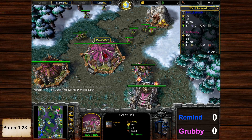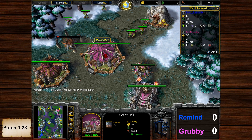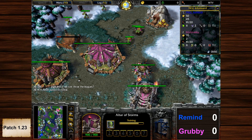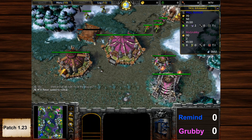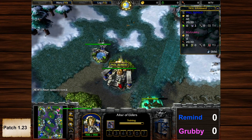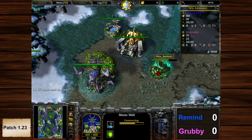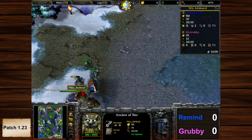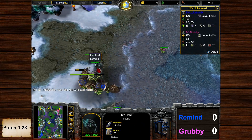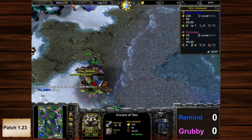EG Grubby, Evil Genius Grubby, starts top right. Blademaster is the first hero, Barracks with double Orc Burrow for the tech, Phoenix. Remind is bottom left with the Demon Hunter as the first hero, two Moon Wells and the Ancient of War. He's already creeping the first spot at the ice troll camp.